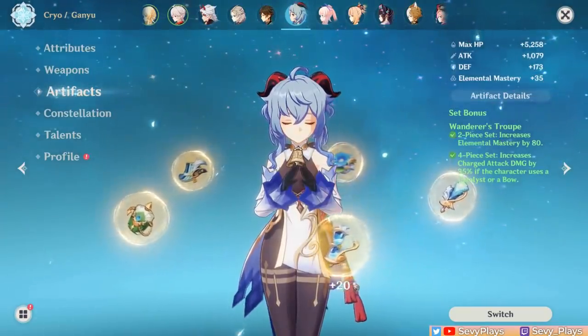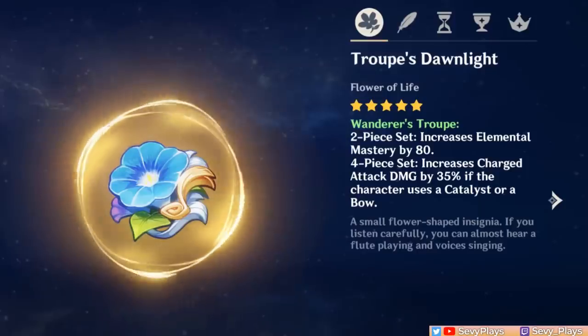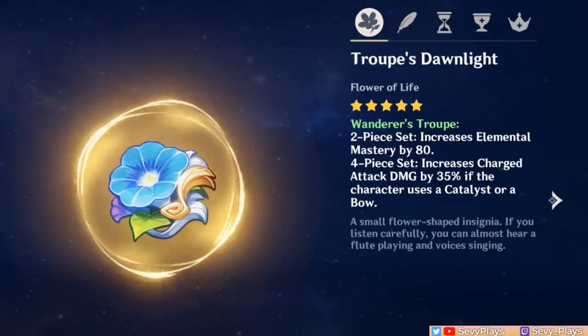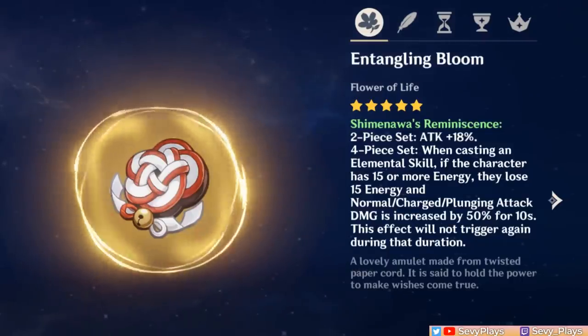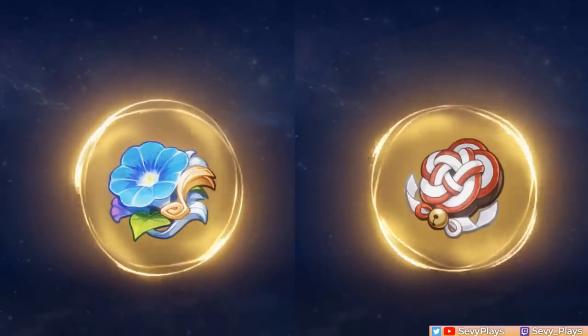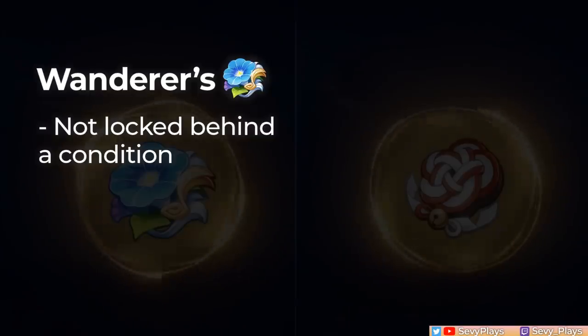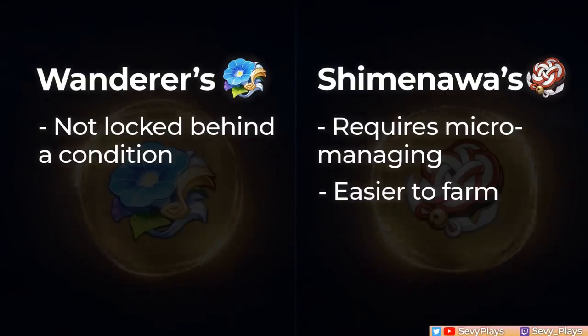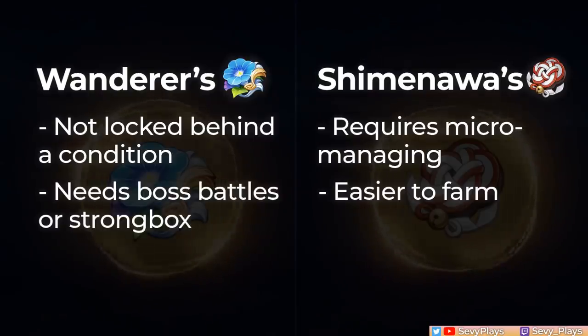Now let's look at high AR artifacts, starting with DPS Ganyu builds — we have 4 top choices. First is 4-piece Wanderer's Troop. This set gives her an unconditional 35% damage bonus to her charged attacks, which applies both to the Frostflake Arrow and the Bloom. While it's pretty universal and easy to use, Wanderer's Troop is especially useful for Ganyu Melt comps thanks to that extra 80 EM from the 2-piece bonus. Then there's 4-piece Shimanawa, but I would only recommend this set if you're good at energy management and have invested a lot into her DPS capabilities since it sacrifices her burst uptime. It supercharges her charged attack, and the duration of the buff even matches Ganyu's skill cooldown. These are the 2 top choices for Melt Ganyu, and their damage difference, if utilized correctly, is very negligible. The benefit of Wanderer's is that it's not strictly locked behind a condition, unlike Shimanawa which has more complicated mechanics that require micromanaging. However, Shimanawa is easier to farm as a domain drop, whereas the Wanderer's requires boss battle drops or strongbox rerolls. Personally, I'd go with the Wanderer's set for its ease of use.